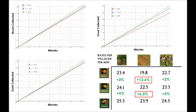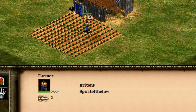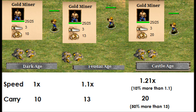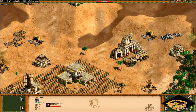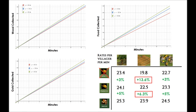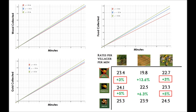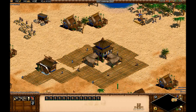The first weird thing we notice is the relatively small increase in farm collection for handcart compared to wheelbarrow. They're both an increase in villager walk speed, which greatly impacts farming because units only gather while stopped — not while walking. Handcart makes units 10% faster than wheelbarrow, which is 21% faster than baseline, and they carry double what they did at the start. Handcart should have an equal or slightly larger effect on farming. There seems to be some mysterious attribute of the farming mechanic accounting for this. We also notice handcart has a greater effect on wood and gold collection, making it more of an across-the-board increase in efficiency.